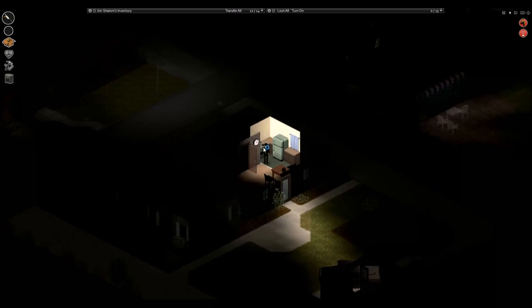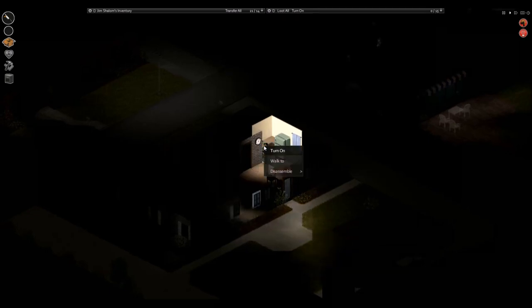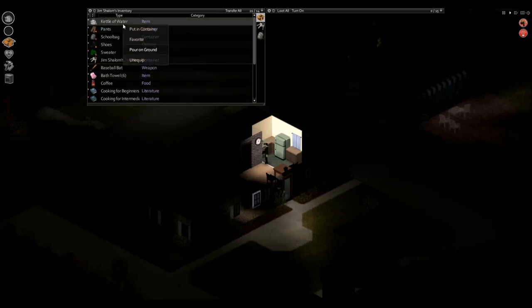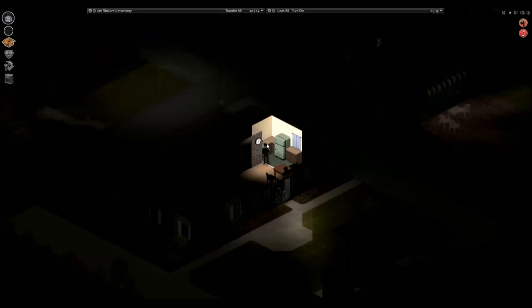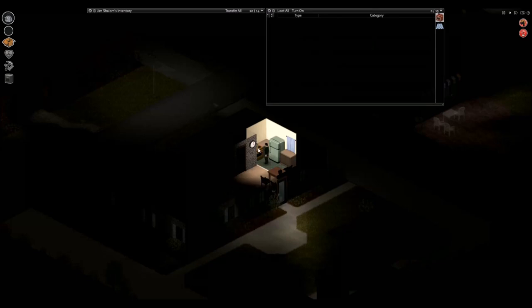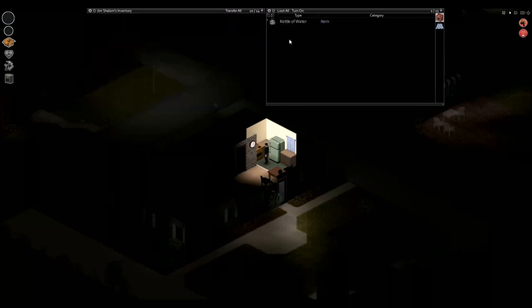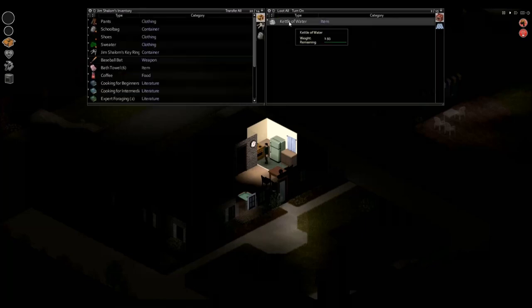I think for now we'll end this first episode of Project Zomboid. We haven't done a massive amount today — we got used to the controls, picked up some extra loot, and got some weapons going. In episode two we'll do more exploring and see what we can find. I'm very new to this game so if anyone has ideas on what to try, let me know. If you like the video please give it a like, subscribe if you haven't, and I'll catch you all in the next one — thanks for watching!